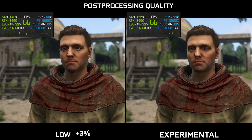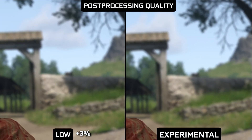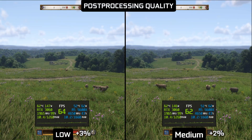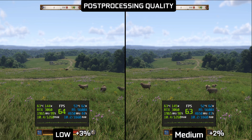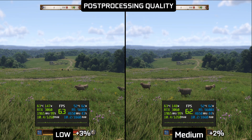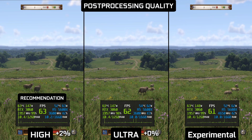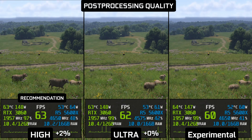Post processing quality is usually responsible for effects like depth of field, motion blur, or bloom. It clearly impacts performance, but I only notice differences in the saturation of bloom. I'm aware that the first graphical options showcased in my guide are a bit disappointing, because they either don't work or are barely noticeable, but the rest of the settings are much more impactful, both visually and in terms of performance. My recommendation is high as it provides only a bit less performance than low.